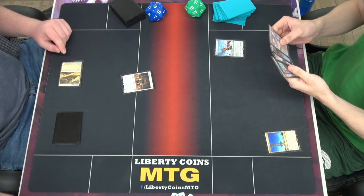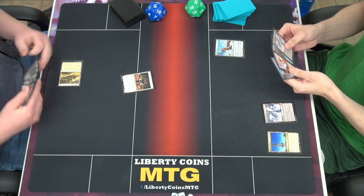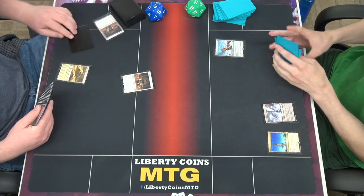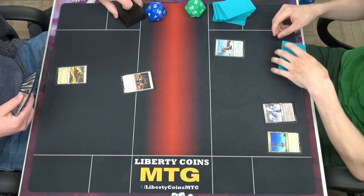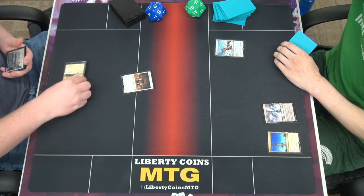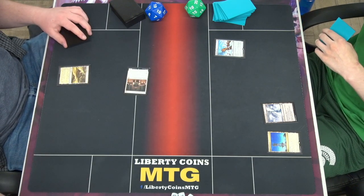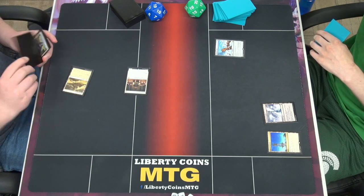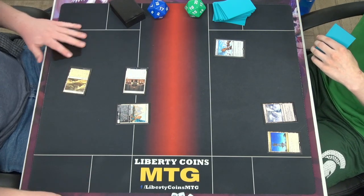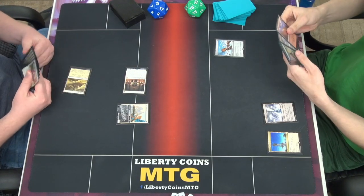Draw for turn. Not a good draw. Darksteel Citadel. We're lost. Passed. You didn't see that card. I did not actually. They're faster. Go to combat. Swing for 1. Take 1. Go to 19. Take 1 off Dunes. Criminal Officer. We also try to use the dice for the camera.